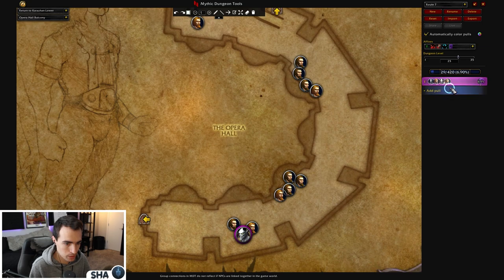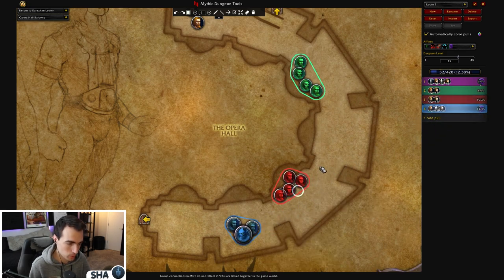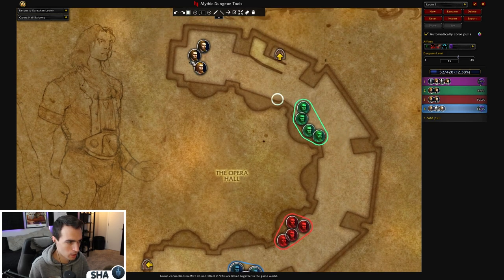Once we're down here, I'm going to pull these based on my group's cooldowns — we'll pull this group, then this group, then this group, one at a time. You can double them up if you're comfortable and coordinated. If you really want, you can also pull this extra stuff for a little more count, but you don't need to.